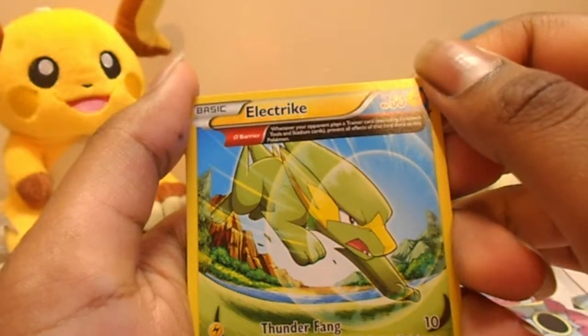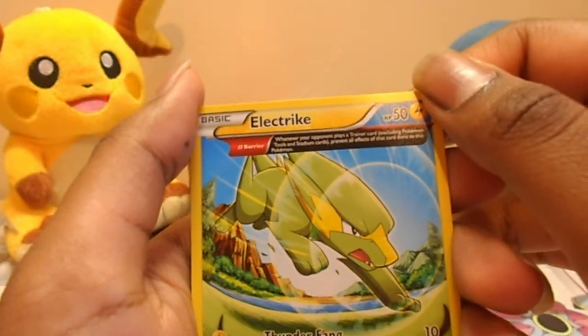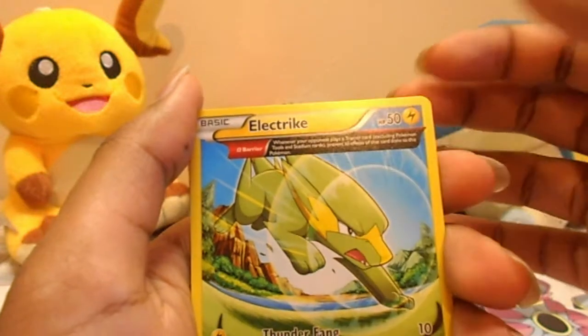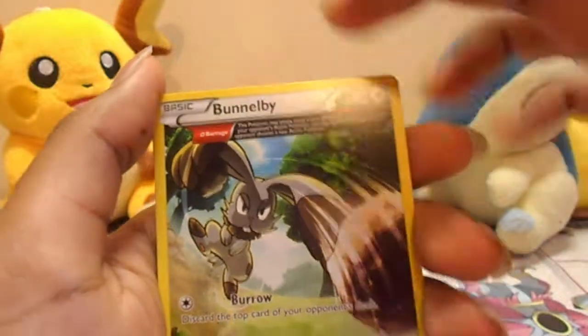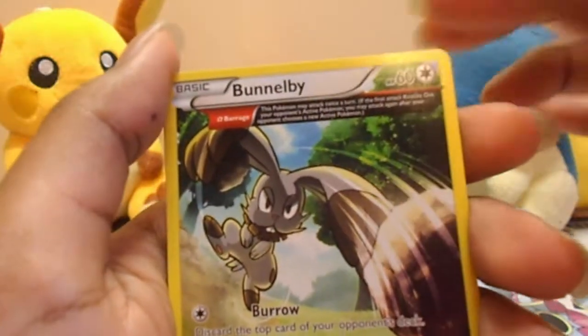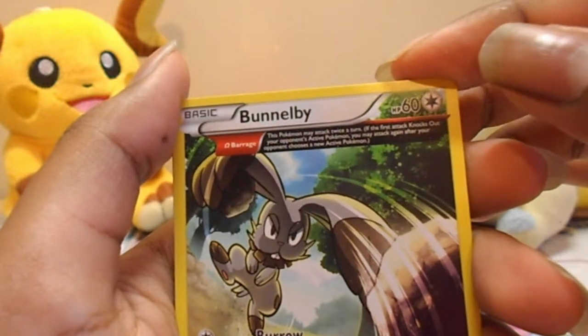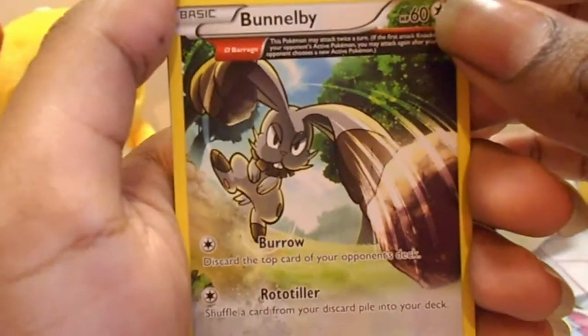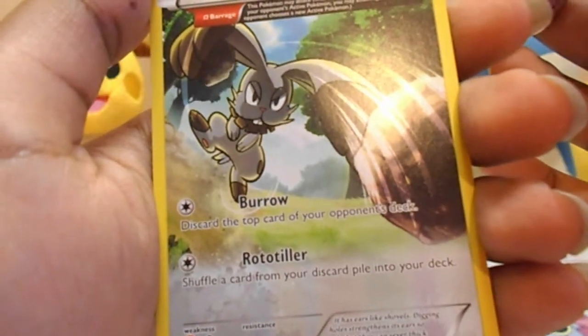Oh wow. Whenever your opponent plays a Trainer card, excluding Pokémon and Stadium cards, it prevents all the effects of that card done to this Pokémon. So we have an Electivire Ancient Trade — that's nice. A Bono V Ancient Trade as well. Apparently this card is really good — this Pokémon may attack twice a turn. Oh wow, twice in one turn.